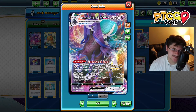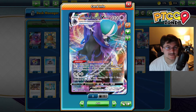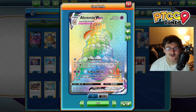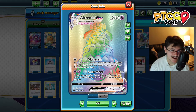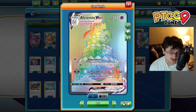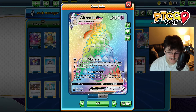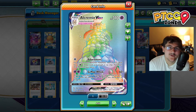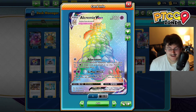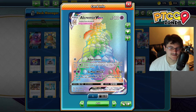Shadow Rider Calyrex does more damage with its attack the more psychic energies that are on our board. This means that Alcremie VMAX is a perfect partner for Shadow Rider, mainly because of the Adornment attack. For one energy, for each of your benched Pokemon, you search your deck for a psychic energy and attach it to that Pokemon, then shuffle your deck. If we have five Pokemon on our board, we attach five energies — that's technically 150 additional damage to a Shadow Rider attack. Really phenomenal. These two cards pair together really well.